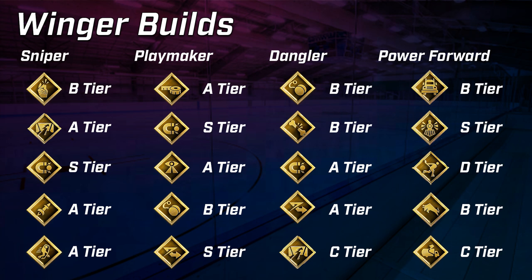A dangler build has a lot of interesting combinations, but the problem is that a lot of them are outclassed by what a playmaker can do. Playmaker is definitely a better passer and better in certain aspects, especially defensively. A dangler has better deking but much worse passing. Abilities like Ankle Breaker and Puck on a String are decent but not great, and Close Quarters is much more viable on a sniper build, which is why it's C-tier here. Magnetic and Elite Edges are good but better utilized on sniper or playmaker builds.